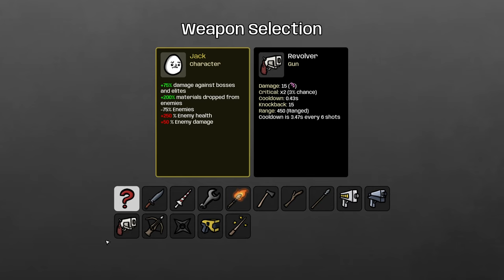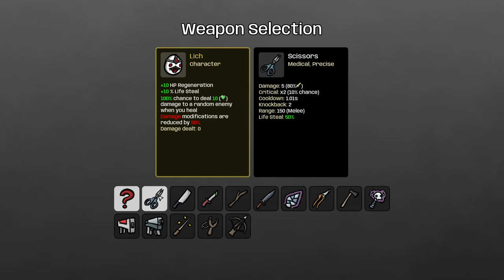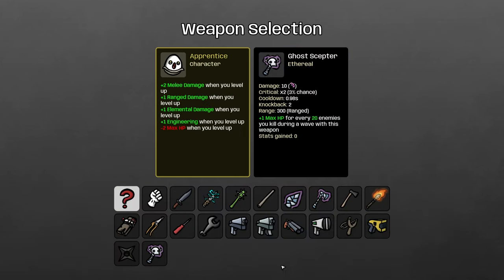The Lich needs a weapon that will help you heal and lifesteal, because you aren't doing damage from your weapons — you're doing damage from your passive. Scissors and SMG are both decent for lifesteal. But the weapon I suggest is the slingshot: it gives tons of lifesteal because you have native lifesteal, it bounces all over the place, and it also gives you 15 HP — really good for the Lich because you need that HP to continuously take damage.